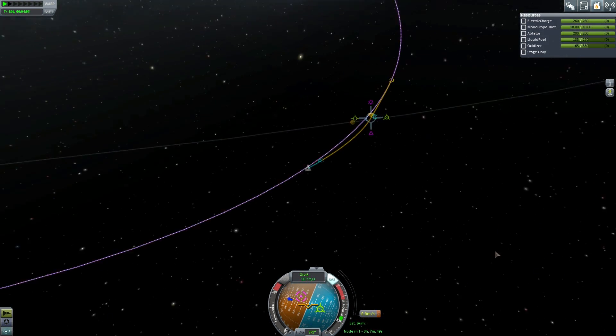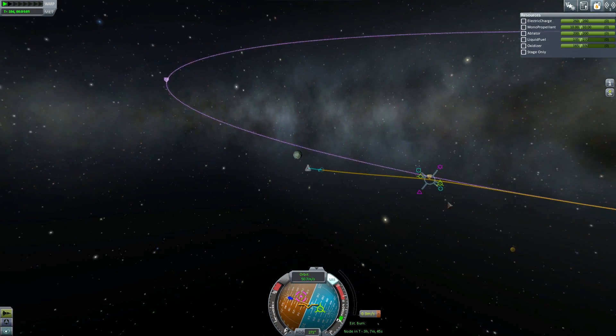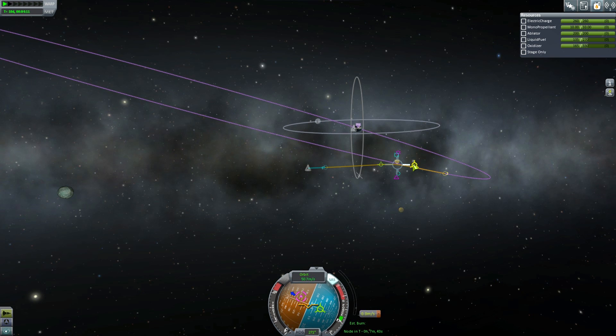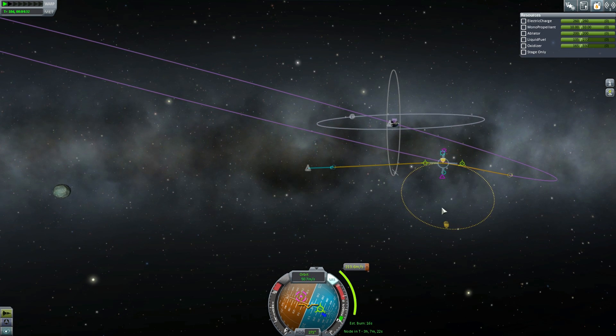I'm going to add a maneuver node here on this yellow section of the orbit. Notice that the maneuver vectors are completely at odds with the current positioning of the orbit. The reason being that the hyperbola is actually transferred to a different sphere of influence. It's the same as before — you do the retrograde vector to slow down. In this case I've slowed down too much, so I need to apply a bit of prograde vector to get ourselves into orbit. You probably want at least 10 to 15 kilometers above the surface, just to be sure.